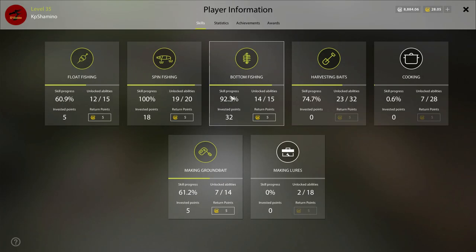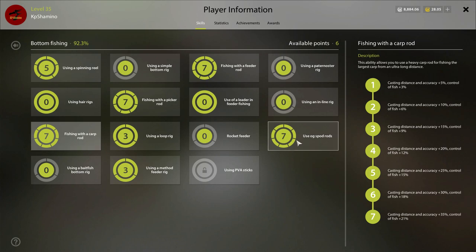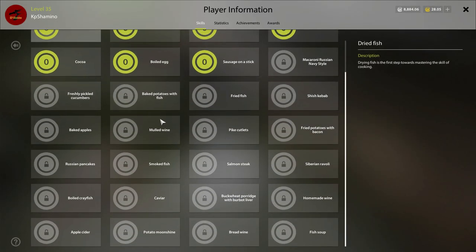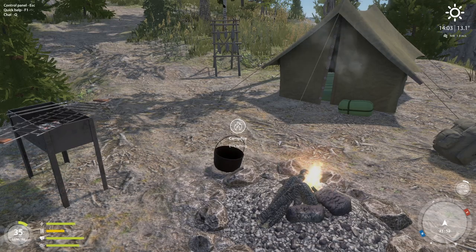For the leveling skills, you've now got bottom fishing too, and it's going to share experience with carp fishing through the spot rod. So if you put points into the spot rod, you're putting points into bottom fishing as well — they work really well together. There's also the new cooking skill that you need to unlock.